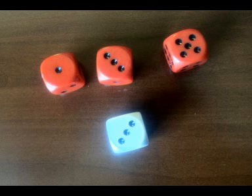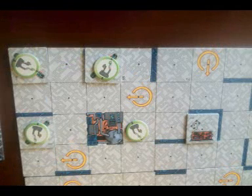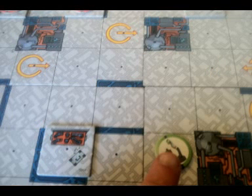The drone player may spend his commands in one of two ways. Each command may either be spent to spawn a new drone or to activate a drone on the board. To spawn a new drone, the drone player uses one command and places a drone from the drone reserve onto any unoccupied and unlocked terraport gate. If all the terraport gates are locked or occupied, the drone player may not spawn new drones until a gate is unoccupied. Once locked, terraport gates may not be unlocked. A drone that was just spawned this turn may be activated.